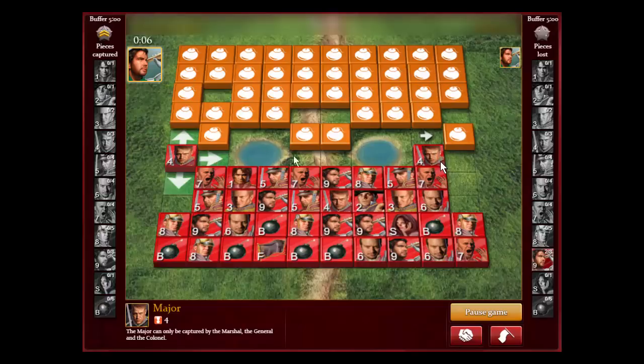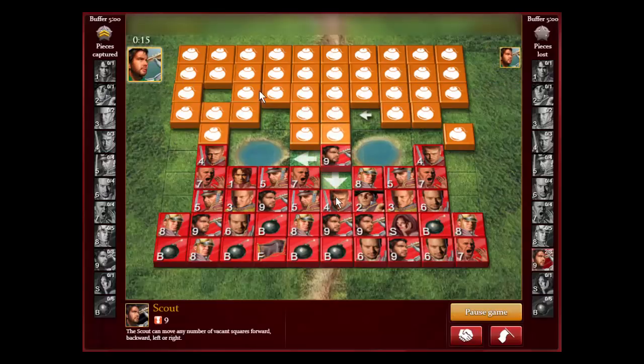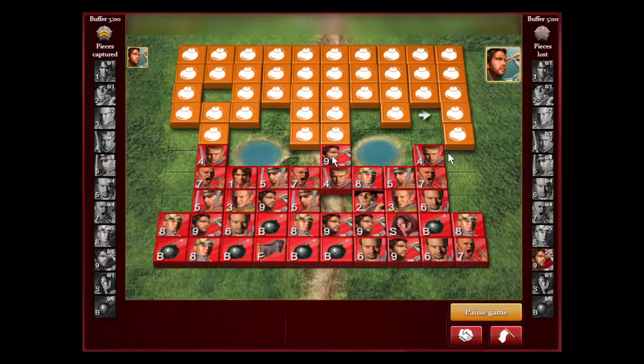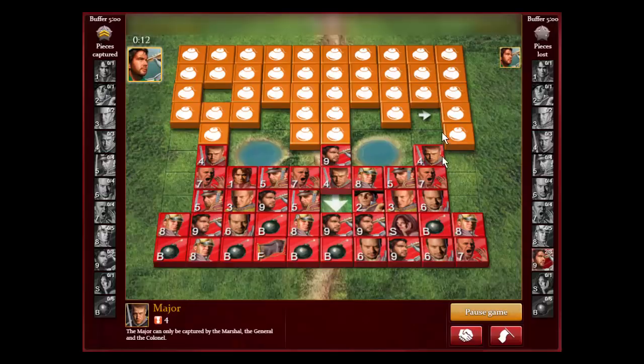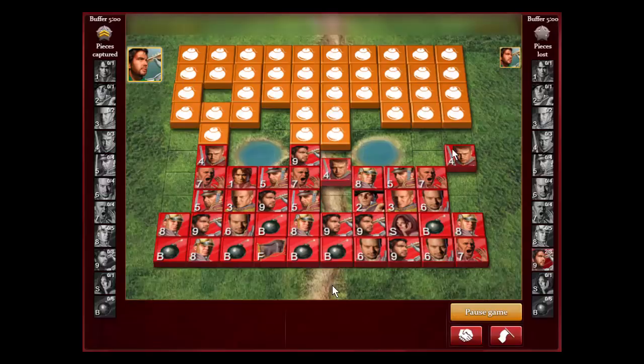The only problem with this strategy is you have to remember a lot of things. Look at all the pieces he's already moved — when you start attacking with the major he starts moving a lot of pieces, and you have to remember all that. You also have to remember the key pieces that captured your majors, whether it's a marshal, general, colonels, or bombs. Hopefully we find a marshal.